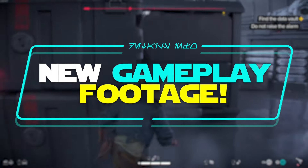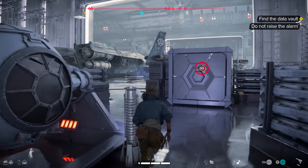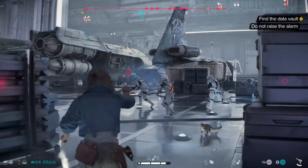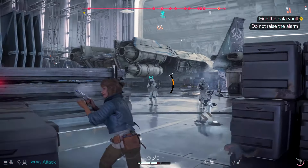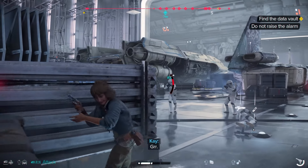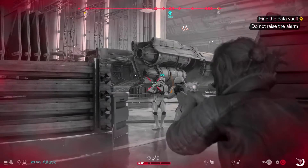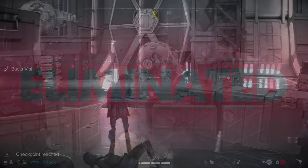Moving onto the new gameplay footage revealed by Ubisoft late last night in two new trailers. The first trailer was focused on the four main planets, and the second was a PC settings showcase which is really well done. We now have a bunch more details about the PC version, but first let's go through the galaxy teaser trailer.